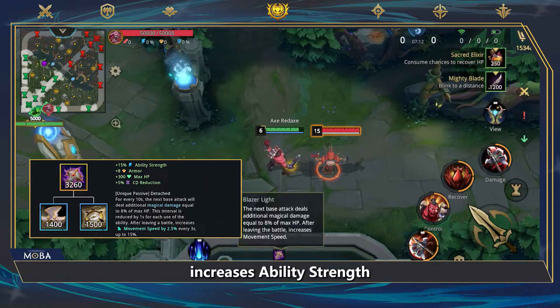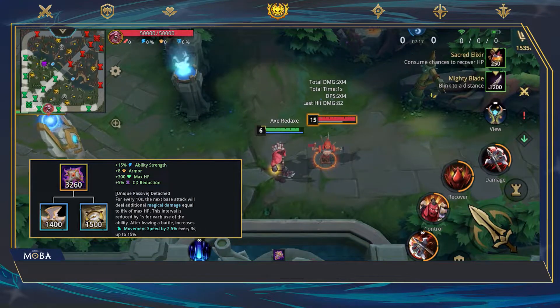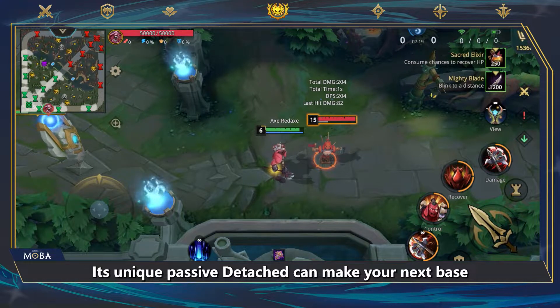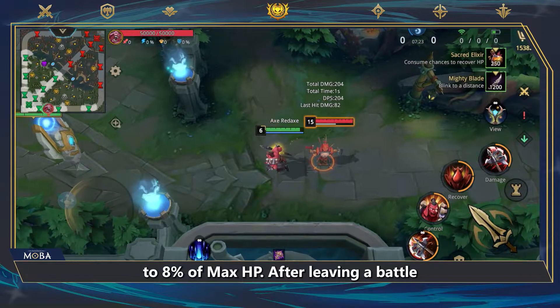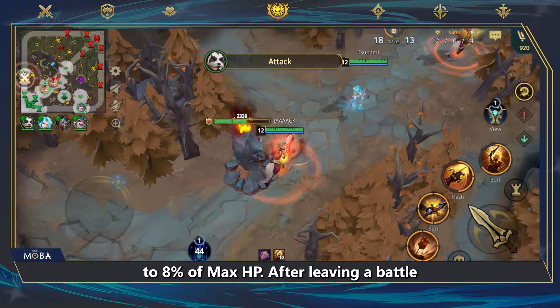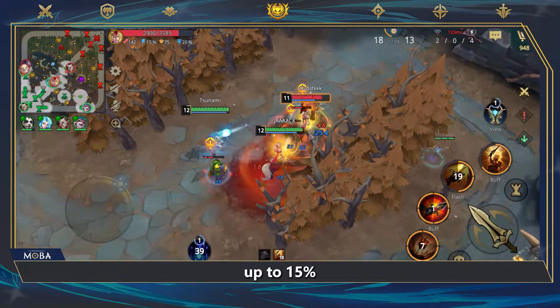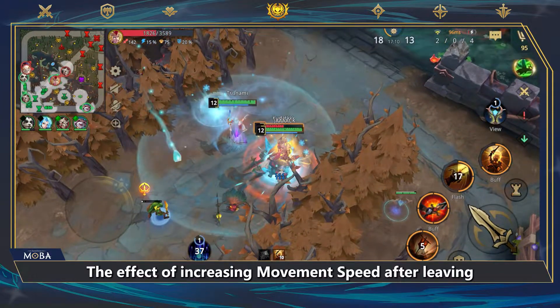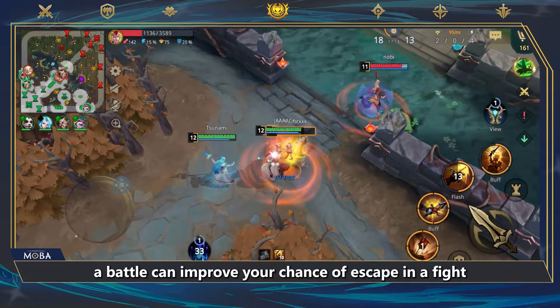Blazer Light increases ability strength, armor, max HP, and CD reduction. Its unique passive Detached can make your next base attack deal additional magical damage equal to 8% of max HP. After leaving a battle, it increases movement speed by 2.5% every three seconds, up to 15%. The effect of increasing movement speed after leaving a battle can improve your chance of escape in a fight.